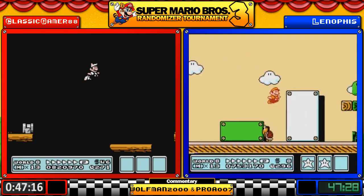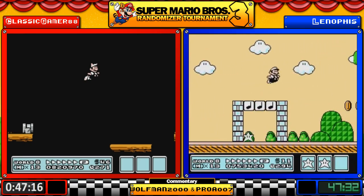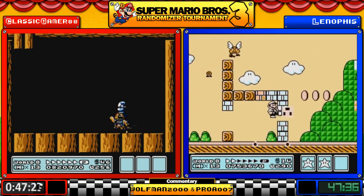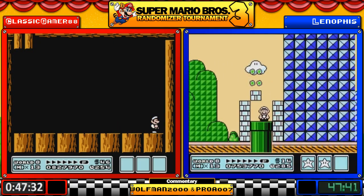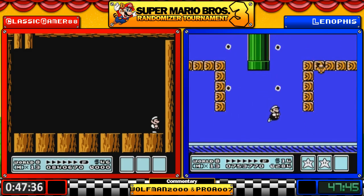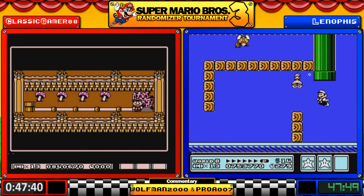Classic is taking his time with this. Leno is going through 3-9 right now. Boom Boom did take the P-Wing away but it doesn't matter — I think that might have been intentional because he does have a hammer suit and would rather use that.